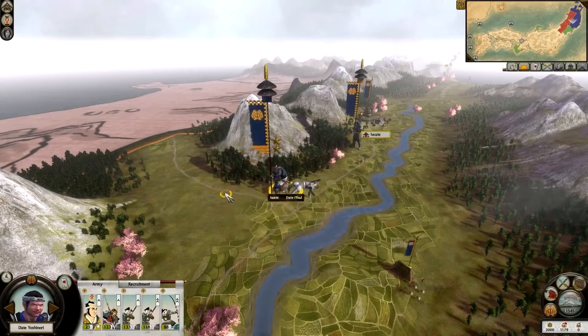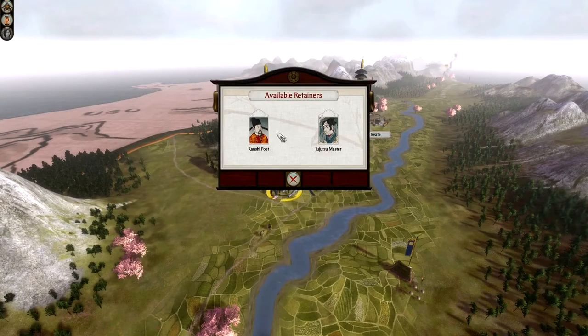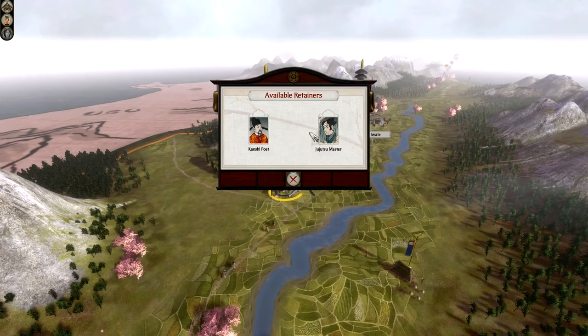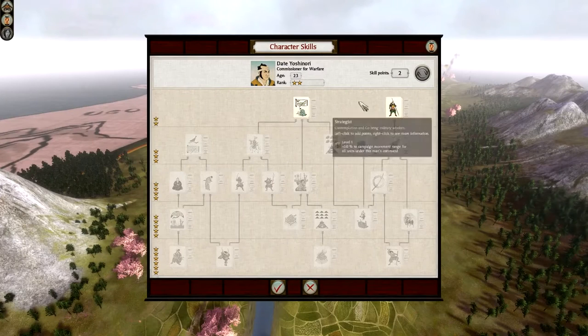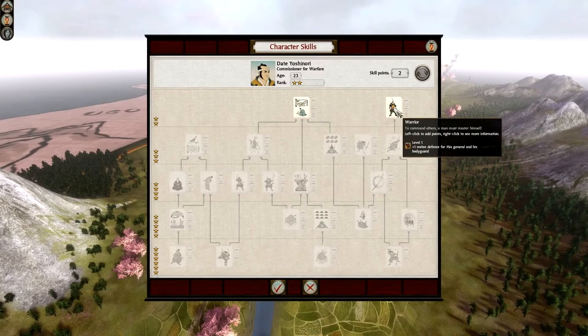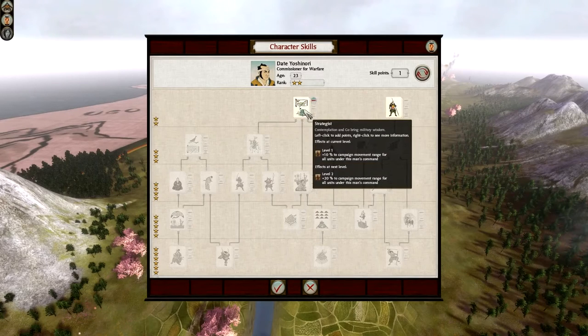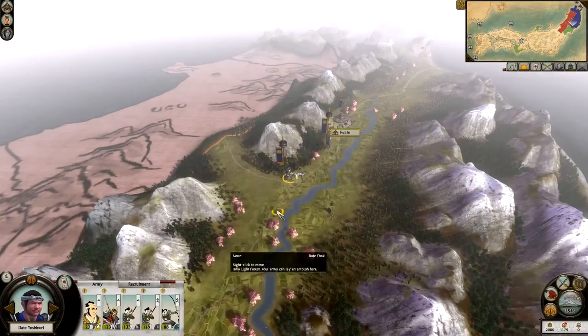My general has increased to 2 stars. Right-clicking, I can hire a retainer. I have two options: a kanchi poet giving him plus 1 loyalty as a general or honour as a daimyo, or a jiu-jitsu master giving plus 1 command in ambushes. I'll go with the kanchi poet. Then we have a skill tree: warrior gives plus 1 defence for the general and his bodyguard, or strategist gives plus 10 campaign movement. I tend to go for strategist, so he gets plus 10, then plus 20, expanding his sphere of influence on the campaign map.